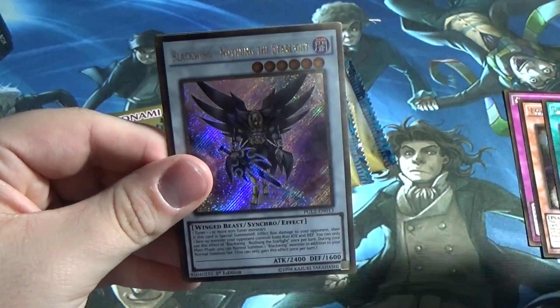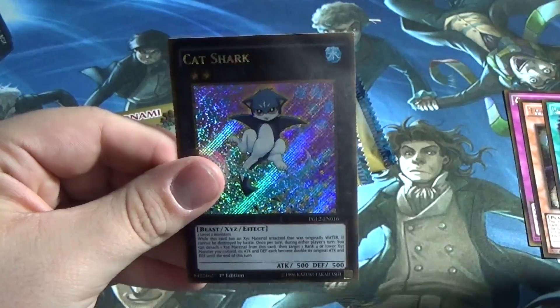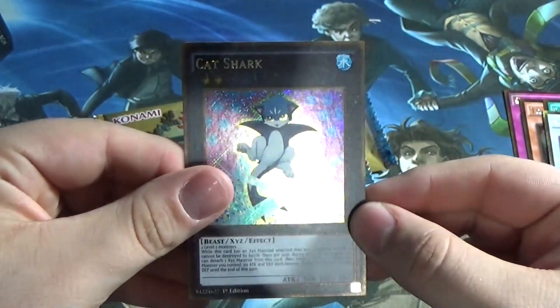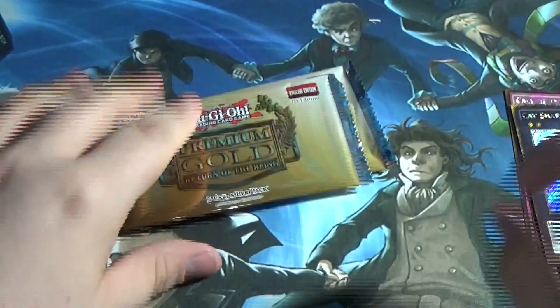And then our gold secrets are: Blackwing — No Thung the Starlight. And Cat Shark. Meow. Whatever that was, let's move on.